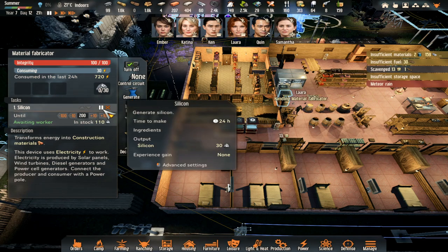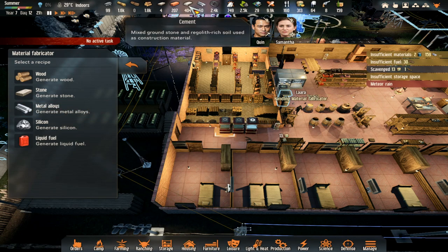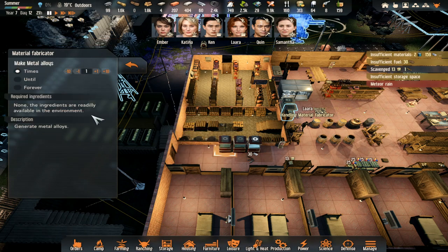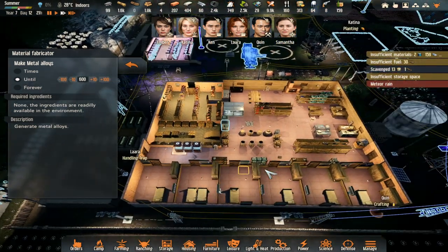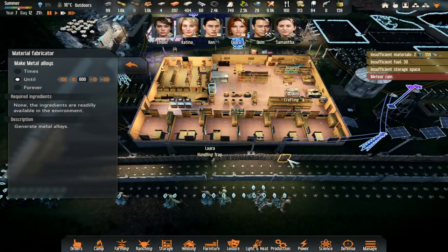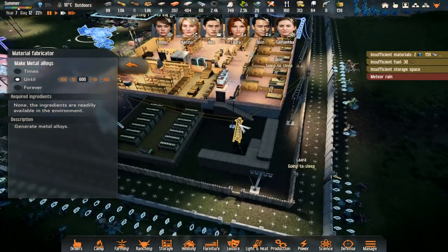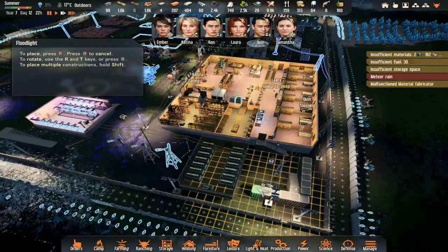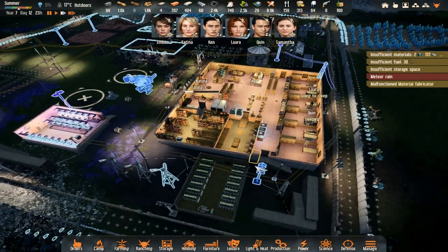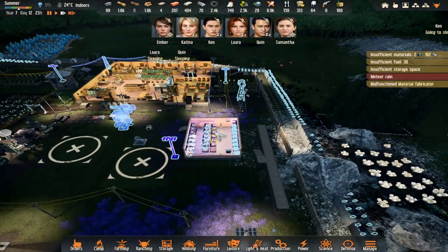I'm going to ease off on silicon. I'm going to change this - we're doing well, the stone's coming up nice, cement, so metal alloys. Do that until we've got 600. Let's put both of them on. We're getting to see where the lights are now. I hope we put a light here. I'd rather have one of these tucked right there. We need to get this slot here harvested as well.